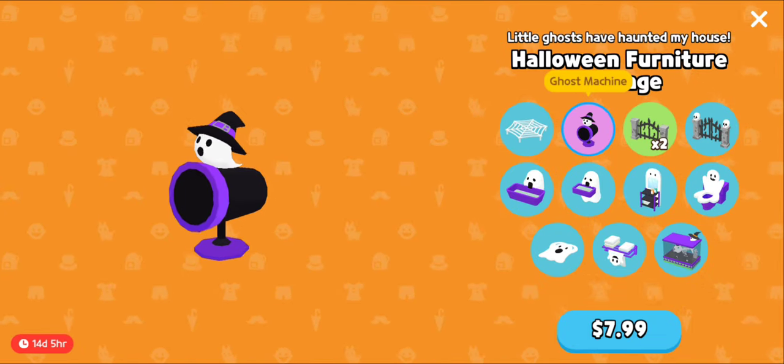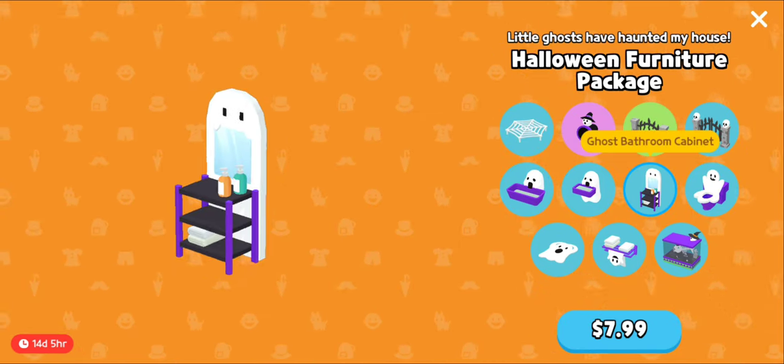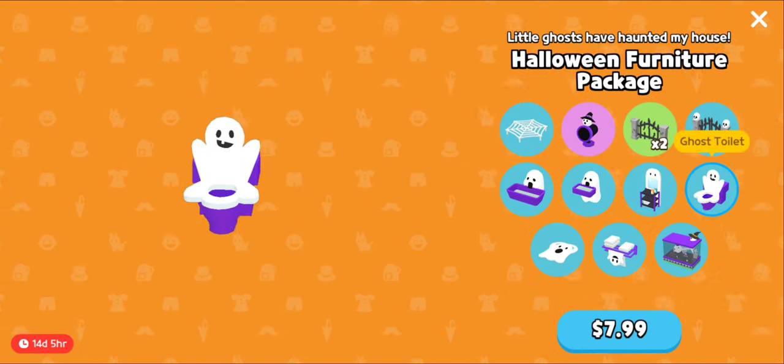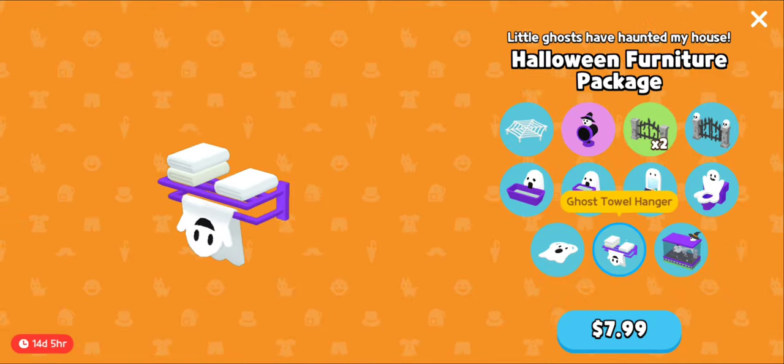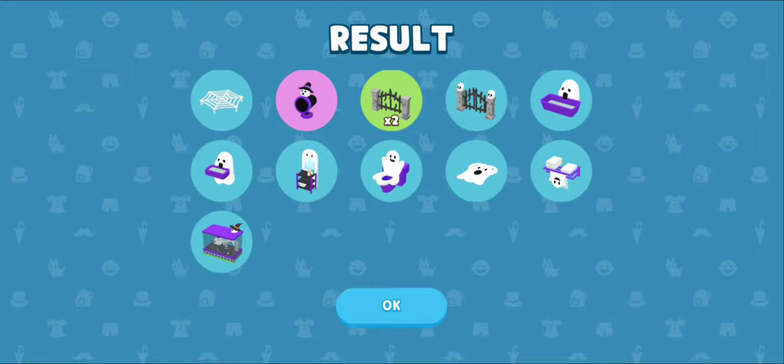This pack is also super cute — it shoots out ghosts. There's also a bath, a sink, a mirror, a toilet — the toilet is hilarious — a rug, towels, and fishing items. Go ahead and open them all.